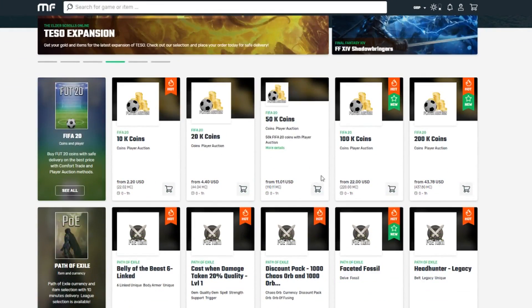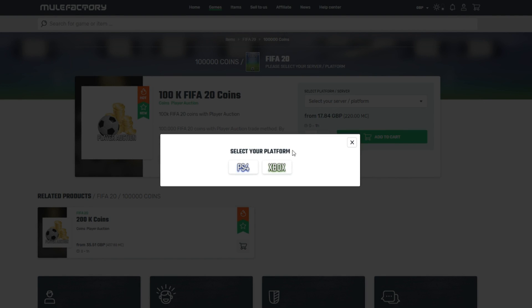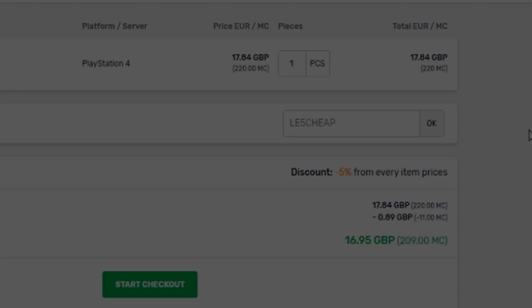If you want some FIFA 20 coins, make sure to go to the link in the description and check out Mule Factory. They've got a 24/7 service, they're completely reliable, and make sure to use the code LE5CHEAP at checkout to get yourself a discount. Make sure to go and check them out.